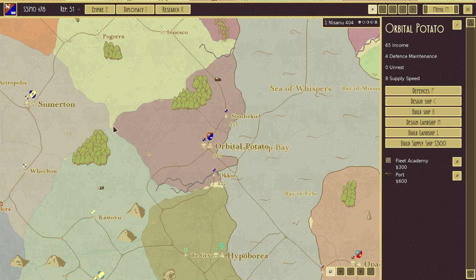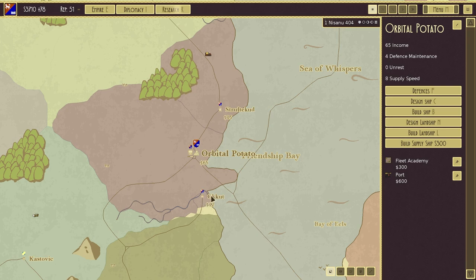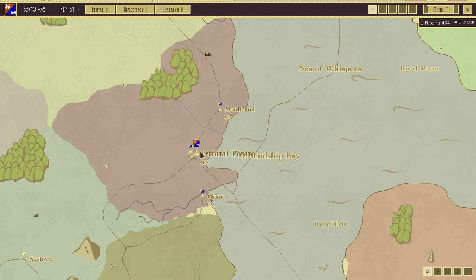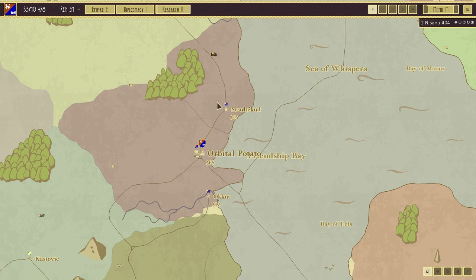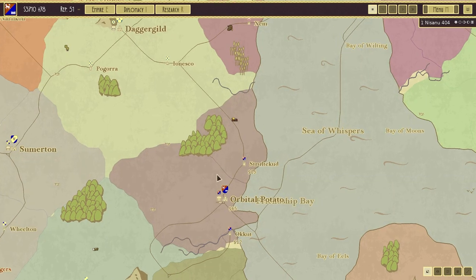We start in this little border here. Orbital Potato is the name of the city — I didn't really plan that one out, but that's okay. We've got a couple of other little cities in our area. These cities raise a certain amount of money each and every turn for us. I've got 65 base income, so about 78 income over the course of each and every month, which is very cool. This game is all about building incredibly large, massive flying structures and running them into your enemy, and the big update adds a whole bunch of diplomacy features to conquest mode.